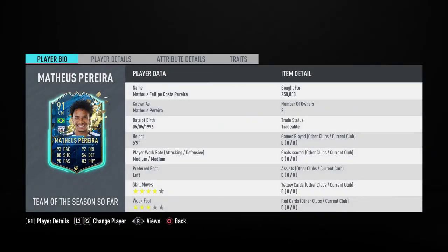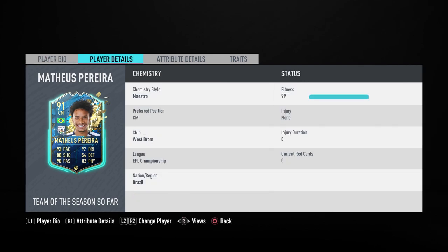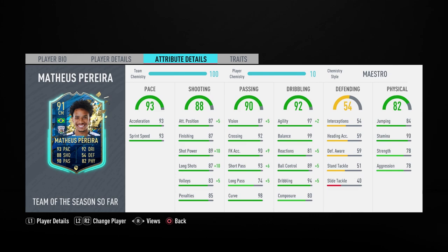The main guy is Matthias Pereira — he's 91 rated, second highest rated, so actually Mitrovic is higher rated, but Pereira goes for 250k. He's left preferred foot, medium-medium work rates, 5'9, 4-star skill moves, which is nice. Playing as a CAM he normally ships as, we're going to move him to center mid. He's got some insane stats: 90 stamina, 99 balance, 99 agility, 93 acceleration. I'm going with Maestro — it gets him up to 99 passing, although 79 long passing is a little bit low for a center attacking mid. His dribbling stats are really nice, pace is good enough, shooting is good enough. Sometimes I want CAMs to lag a little bit behind to allow for long shots, which he does have.